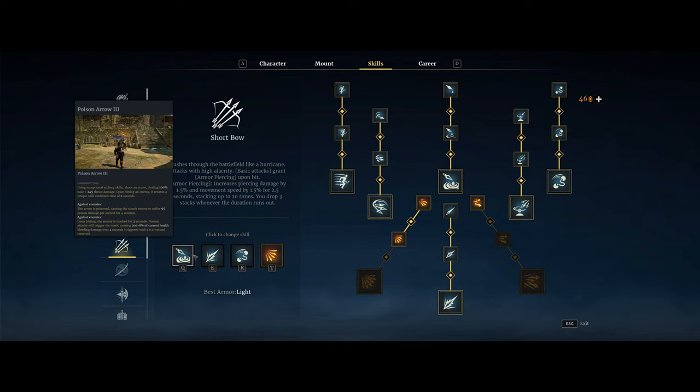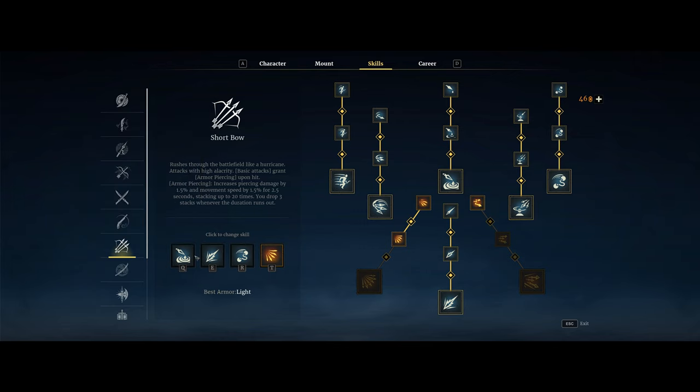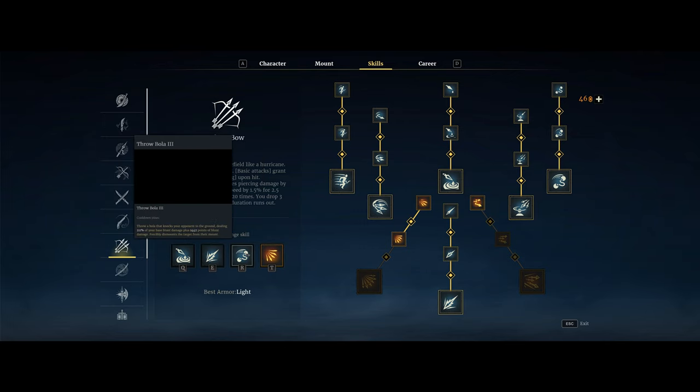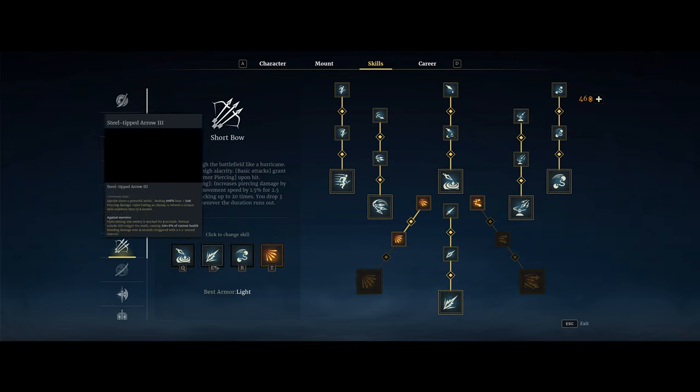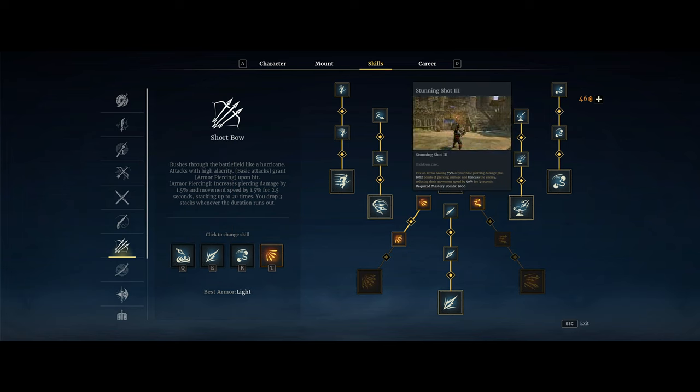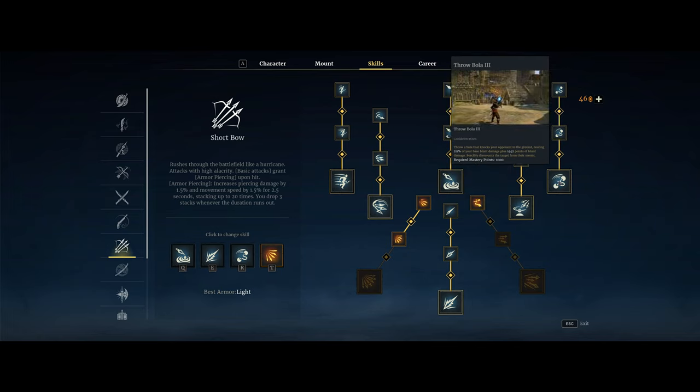So your main combo is: hit Q, do a normal attack, hit E, normal attack to explode those marks. That's where most of your damage is going to come from, along with your ultimate, angry hornets. Then I take throw bola as basically your knockdown, so you can knock them down and then set up these abilities to hit them. So throw bola into ultimate into Q, normal attack, E, normal attack — that's your main combo. If they're already stunned, you can skip the throw bola and go into your damage combo. I like throw bola because it dismounts the enemy heroes. Your other option is stunning shot, which concusses the enemy and reduces movement speed by 50% for three seconds. I just like throw bola because you can dismount enemies and it's a little easier to hit.